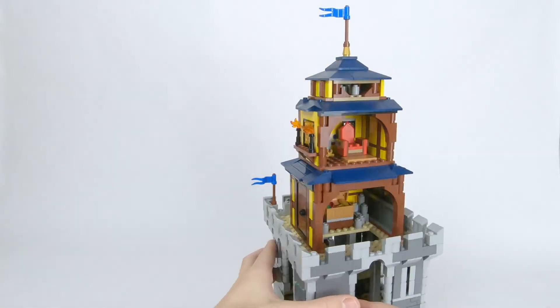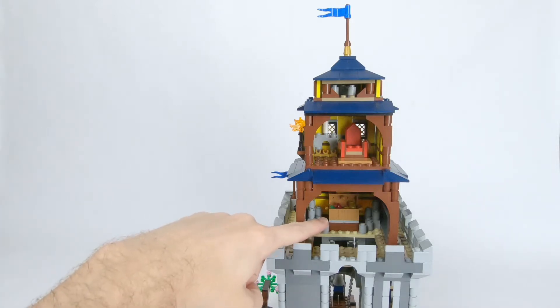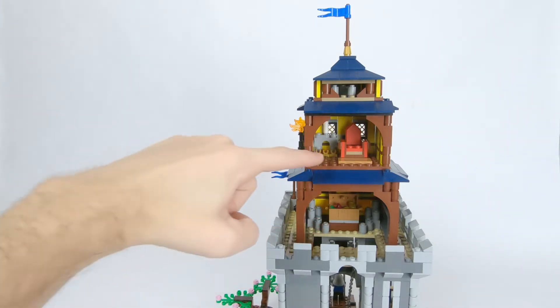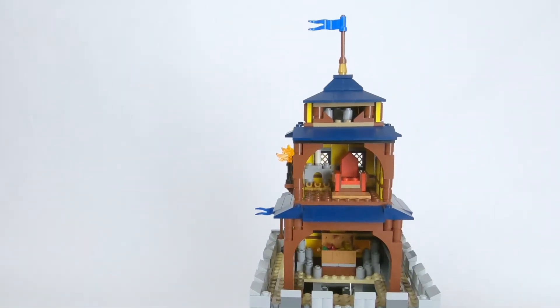The back of the top part is left open just like in the original set. We have a treasure room with a chest and other goodies, and above that is the throne room with a small fireplace and, well, a throne of course. And then at the top we have a small attic.